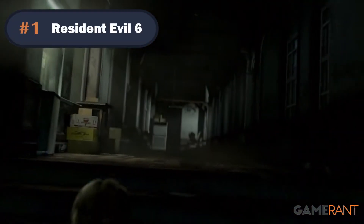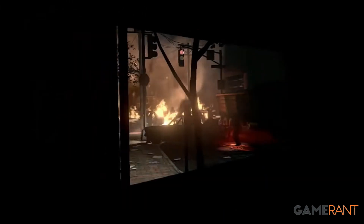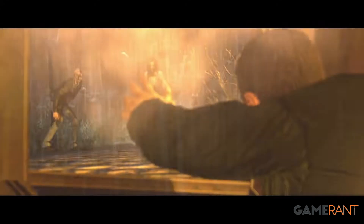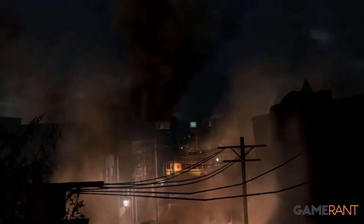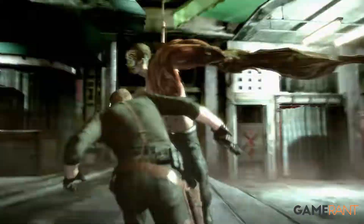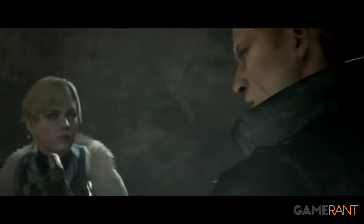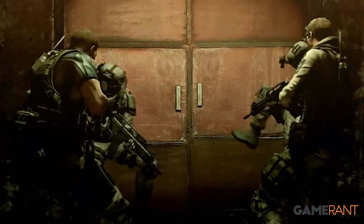Number 1: Resident Evil 6. By far the most controversial entry in the series, Resident Evil 6 is first and foremost an action game that provides players with everything they could need to avoid getting killed. The movement this time around is as far away from the tank controls as it can get, allowing the player to slide, roll, and leap around the screen to dodge enemy attacks. On top of this, each character is also equipped with an extremely powerful set of firearms right from the get-go — whether it's Helena's devastating Hydra shotgun, Leon's dual-wield handgun, or even Jake's hand-to-hand combat — it's pretty evident that the game wants players to feel as powerful as possible. The partner system, plentiful ammo, and a severe lack of puzzles also help in making this the easiest game in the Resident Evil franchise.